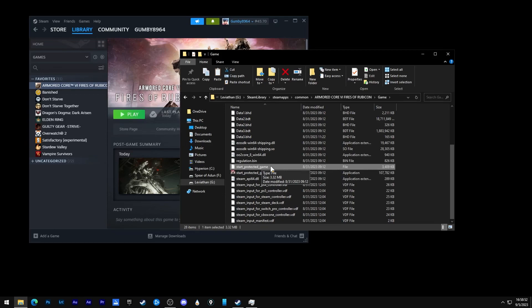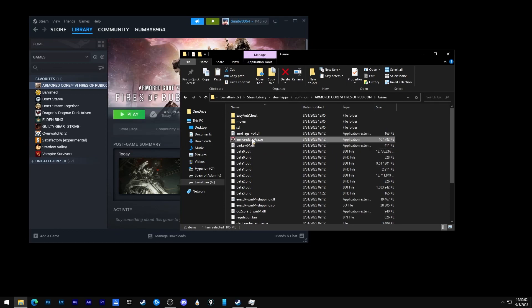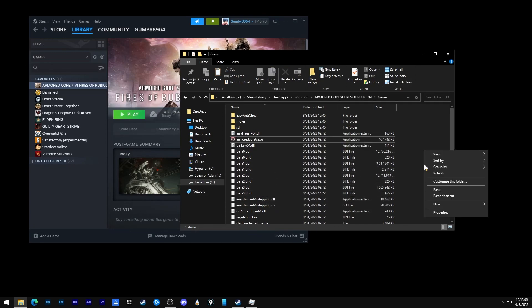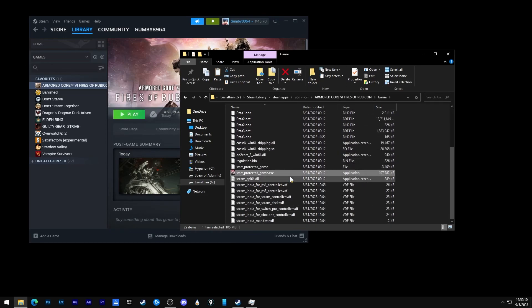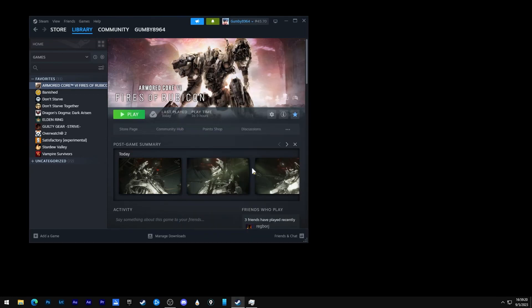You will need to remove that start_protected_game.exe. You can do that simply by deleting it. After that, you will copy the ArmoredCore6.exe to that exact same folder and rename it start_protected_game. That is basically it for step one.